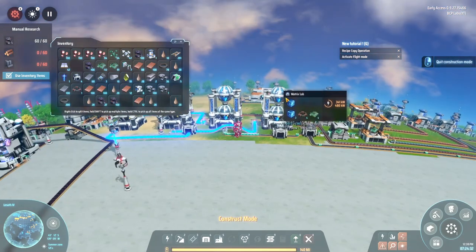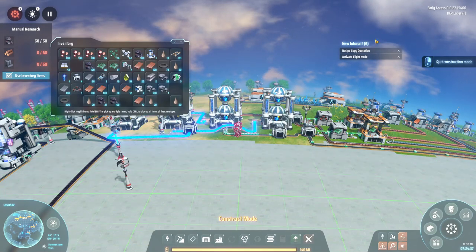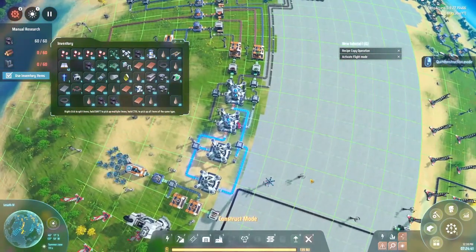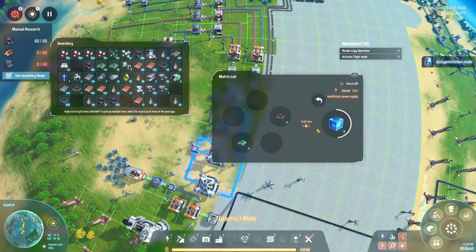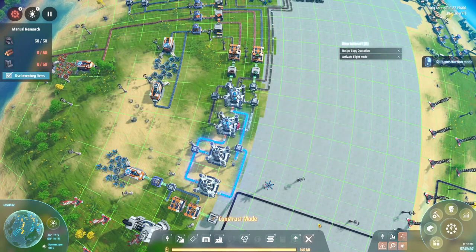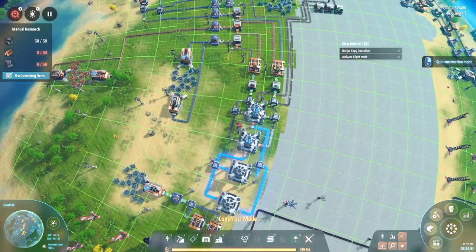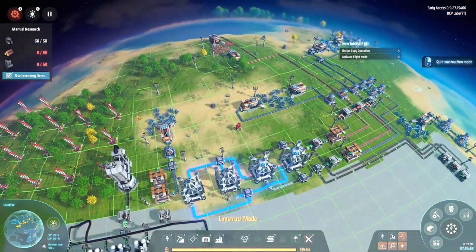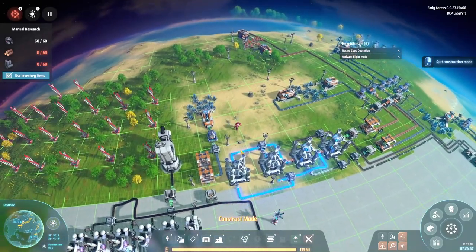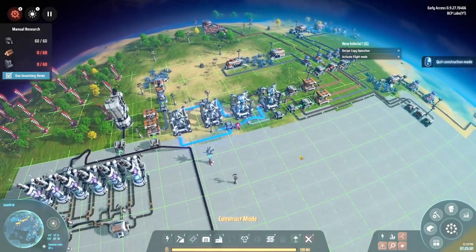I discovered they share the same resources - that's interesting, it kind of changed my plans. I was going to have the blues on the bottom and reds on top, but I think I'll have to set those up somewhere else. There's a nice spot over there. I also need to get graphite going - graphene or graphite - let me actually get the graphite set up and I'll be right back.